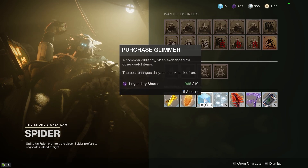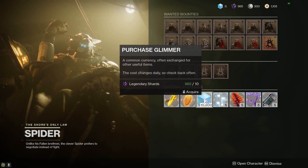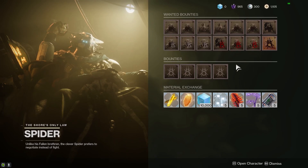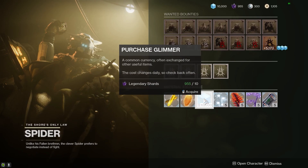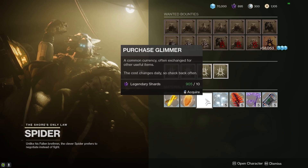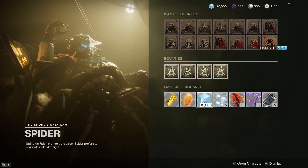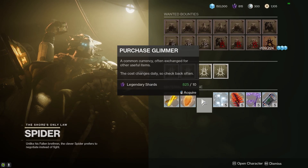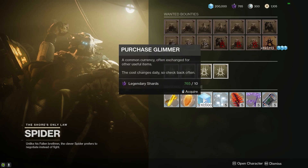Now you might be thinking: why is that lucky — we're meant to be making legendary shards. Well, you'll actually make a profit of 150 legendary shards each time you buy the armour from Eva, then dismantle all of it, and basically keep going until you run out of glimmer. Normally it may cost materials to buy glimmer, but today they cost legendary shards, which means we can infinitely farm this for as long as we want.